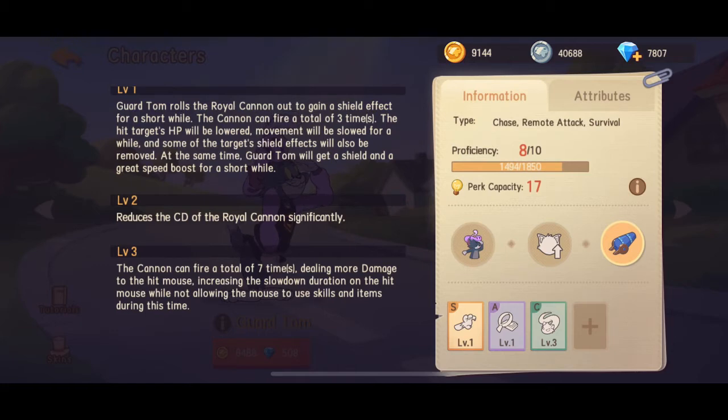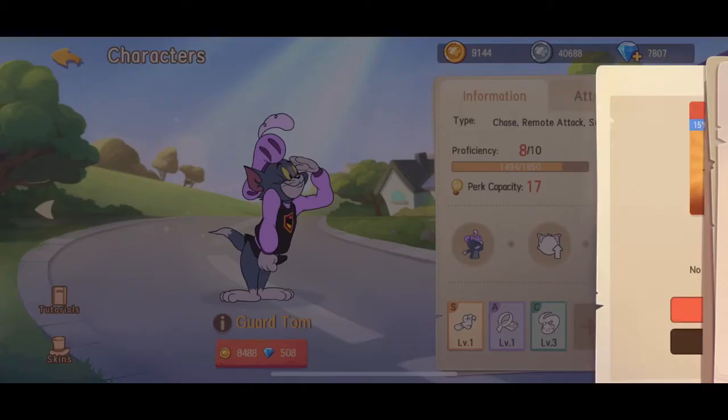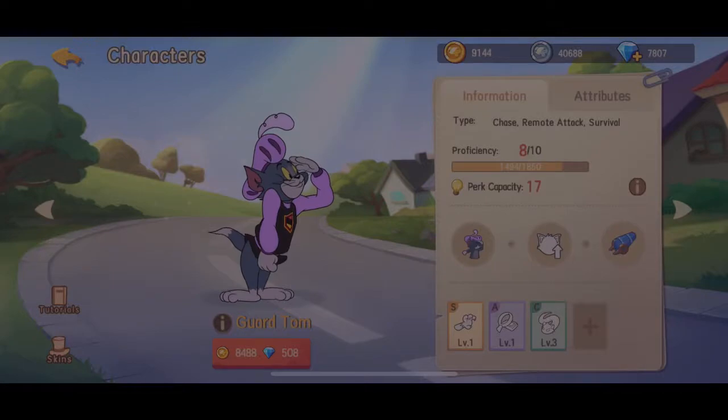This is the skill that you should max first. It can also down Taffy with one hit when you max it. Overall, I think to play Guard Tom you need to train your aiming skill. Looks like I have the gold to buy it, so I'll just buy it.